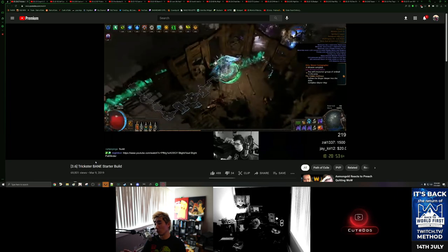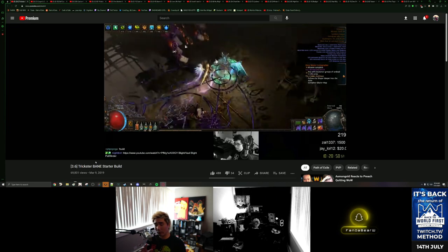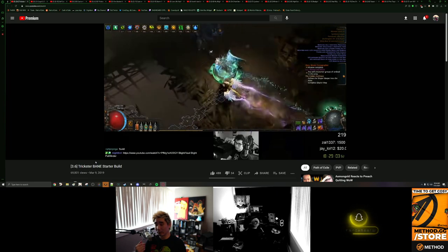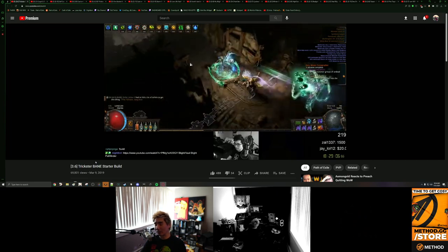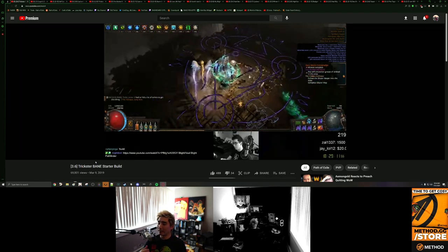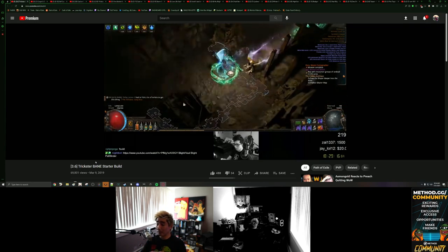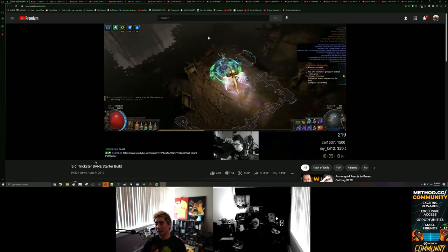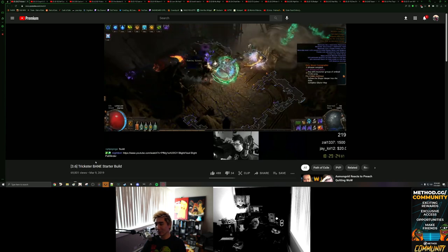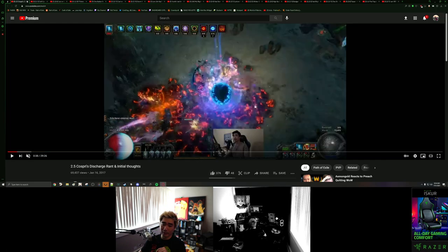And you gotta remember that I'm on an ultra-wide, so on an ultra-wide if the AoE is like this, then on a regular screen it's going to actually cover the whole screen top to bottom. It's pretty nuts. It has the synergy with the Vixen's Entrapment. Bane was never really that great of a skill for clear speed or boss killing because of damage over time. However, they did nerf it in terms of its damage, the support gems obviously, and the AoE has been significantly reduced. And then its synergy with the Vixen's Entrapment and things like that has also been nerfed, which didn't make much sense to me — because this was never like a meta skill or anything like that. But just to show the nice little mapping and the nice AoE that you used to get on that thing.